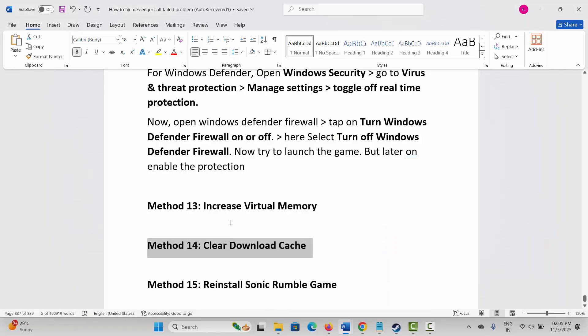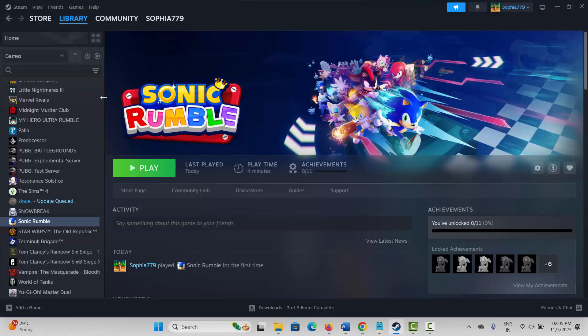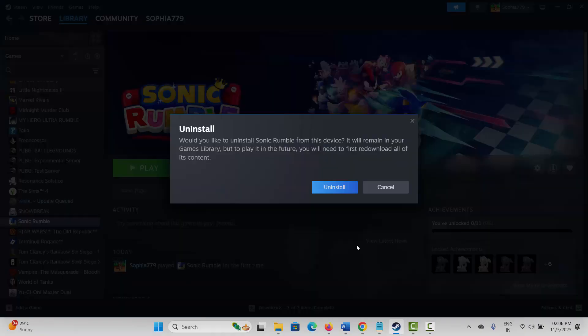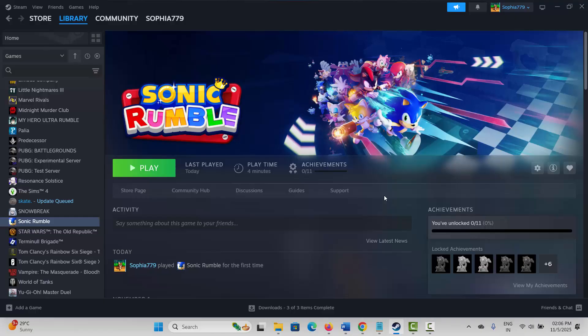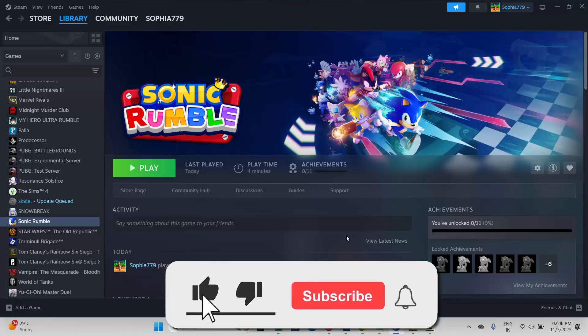If not, the final method is to reinstall the game. For that, go to Steam, under Library section select the game, right click on it, click on Manage, then click on Uninstall and confirm. This will completely remove the game from your system. After that, restart your PC. Once your PC restarts, launch Steam and reinstall Sonic Rumble game again, then click Play and check if you can play the game. These are the suggested solutions to fix Sonic Rumble game not launching, crashing, lagging, freezing, not loading, or other issues on PC. That's all for now — thank you.